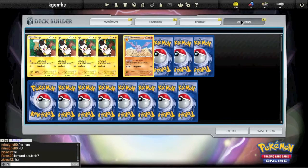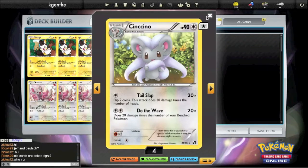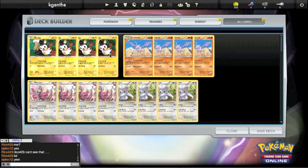This was inspired by a contest called the Bronzong Chef Challenge over at Six Prizes. The challenge was to build a deck where your attacker is a stage one colorless Pokemon. I really like, for this specific challenge, Cinccino with Do the Wave. This was released in Black and White, and a year ago it was really, really good — now it's not really good at all, but it's still a fun card. Cinccino has 90 HP, making it searchable by Level Ball, and its attack Do the Wave costs two colorless and does 20 damage times the number of your benched Pokemon. So we need a bunch of benched Pokemon to make this work.